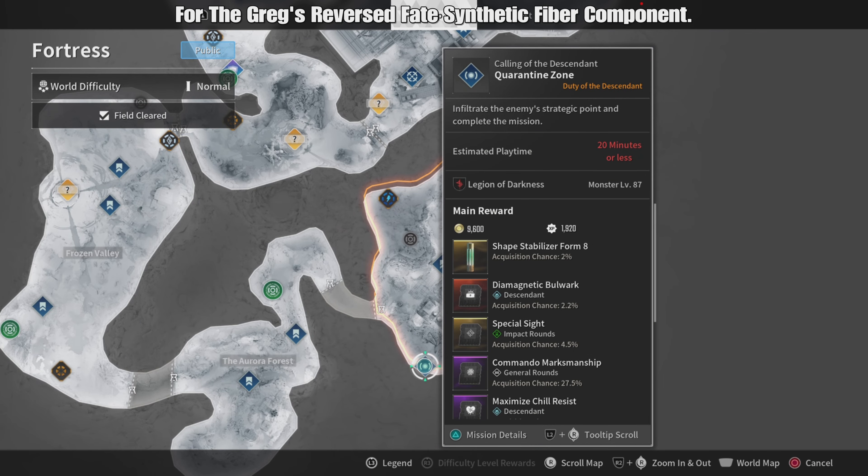For the Gregg's Reverse Fate Synthetic Fiber Component, complete the Quarantine Zone Duty of the Descendant Mission in the Fallen Arc Zone.